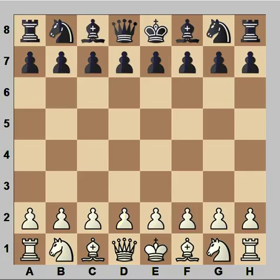Hi, this is Mato. In this video I will show the game between Mikhail Tal and Robert Bern that was played in Switzerland in 1976. In this game Tal had the white pieces and he started with e4. Bern played c5 and we have the Sicilian Defense.